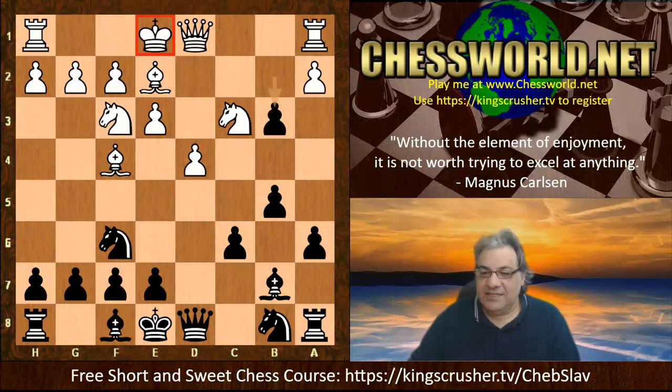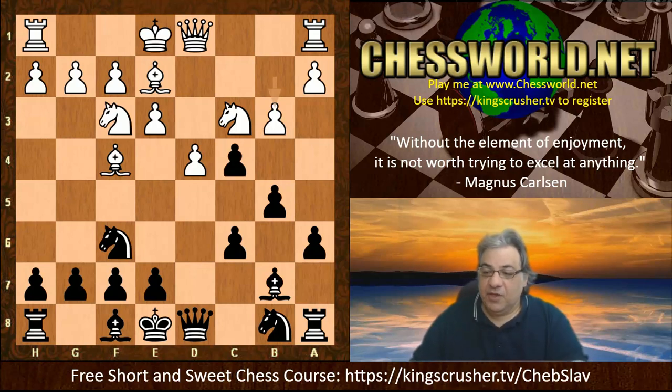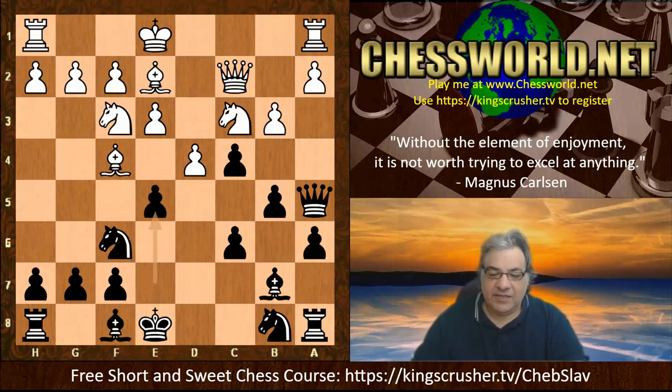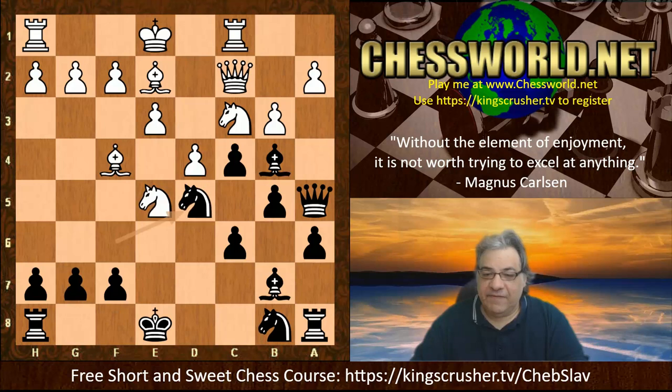Magnus didn't actually pounce on the weaknesses - he played cxb3. But actually it turns out Queen a5 was possible. You might think this is harmless, but if Queen c2, then e5 with tempo, opening up the bishop for Bishop b4 - pin and win! It's a pin and win with the king in the center. Pins are possible, and if knight takes e5, Bishop b4, and after knight d5 black is winning a piece.